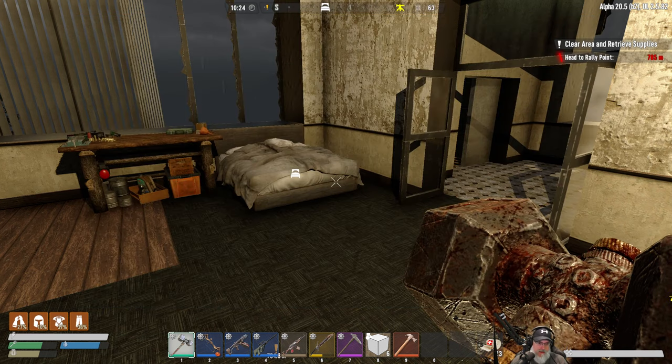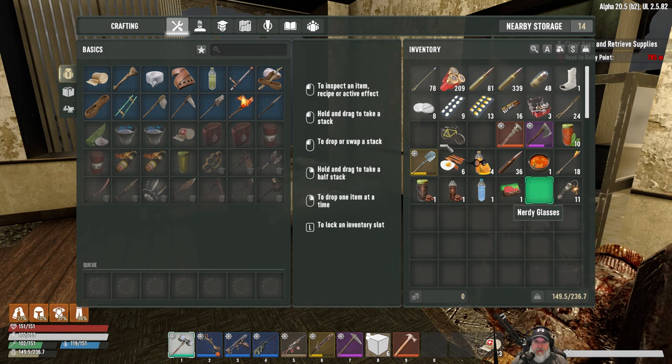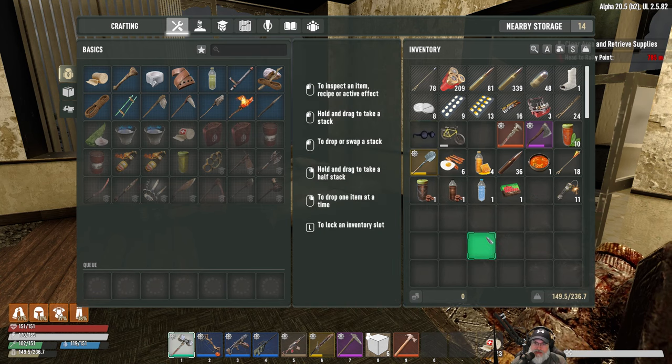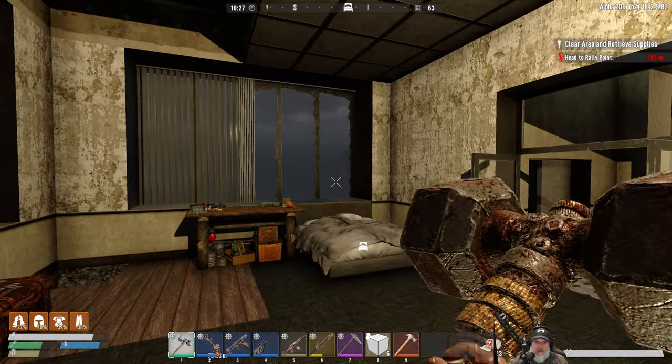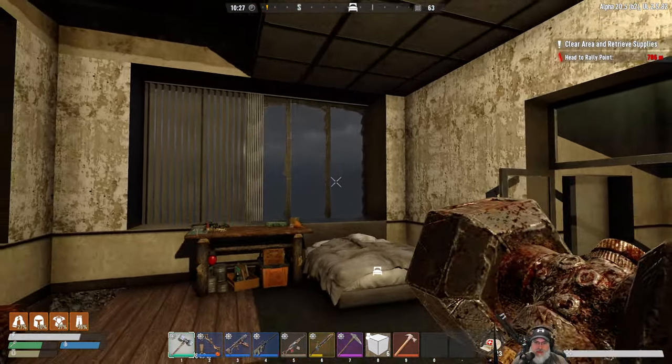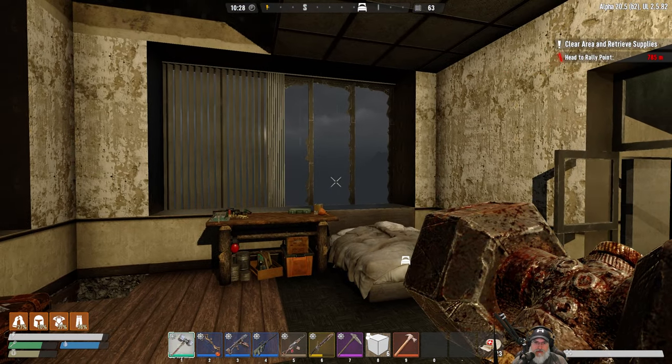Demolitions Expert basically gives us 50% more damage and 50% more dismemberment chance. I got myself a nice new D-level steel sledgehammer that came from a drop from fighting the zombies last night - here's the footage of me getting that from the drop.